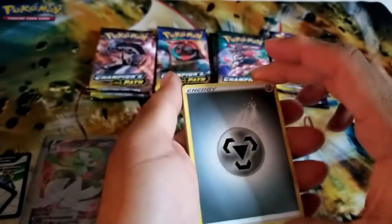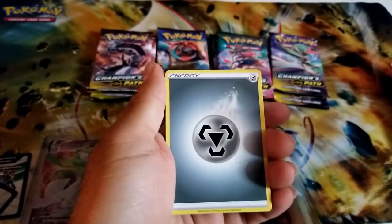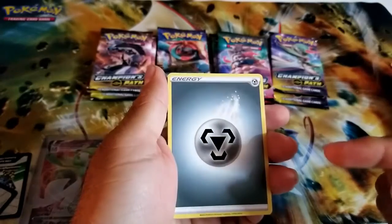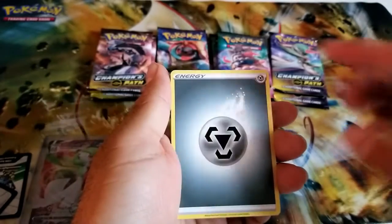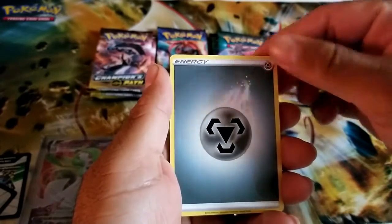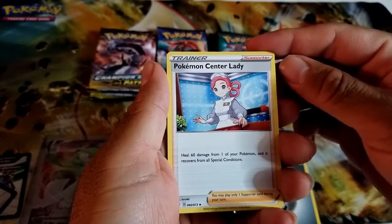The only thing good about Champion's Path is I can't pull a Nando because there are no green code cards — they're all white codes. If you're wondering what pulling a Nando is, go check out our TikTok and you'll understand what I mean.